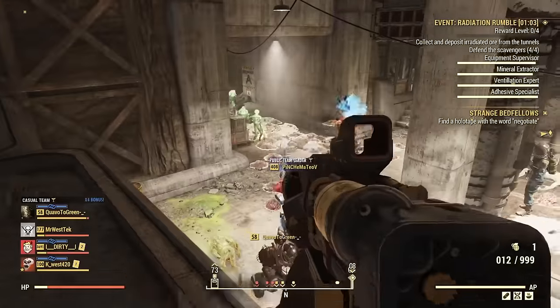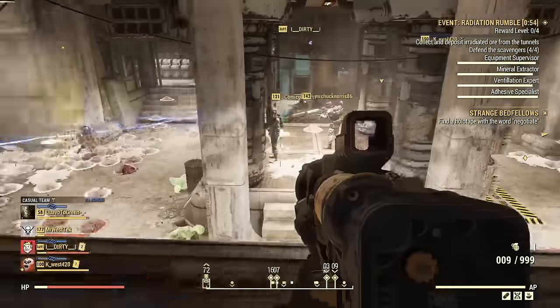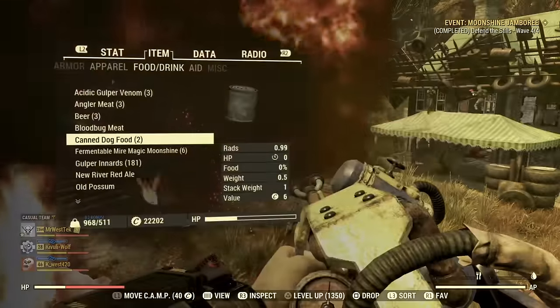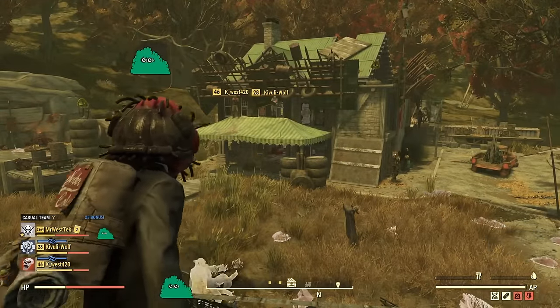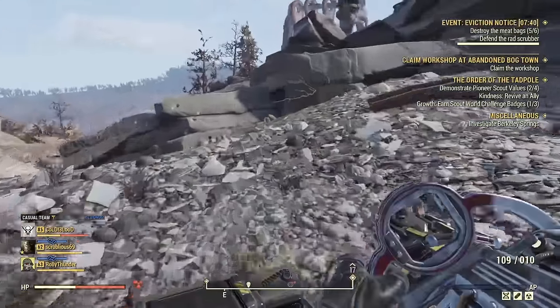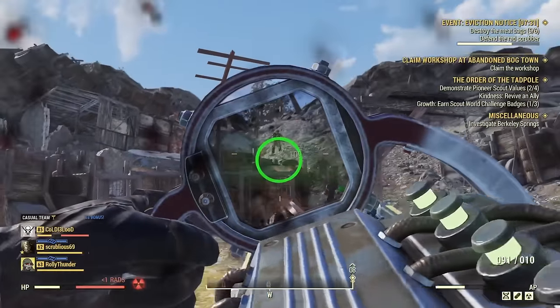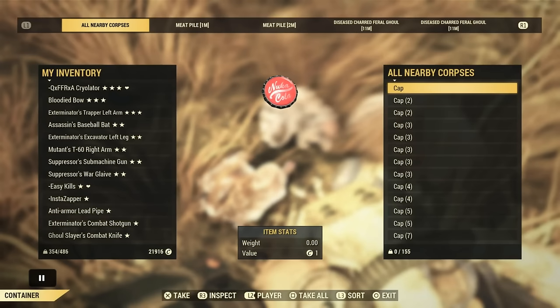For events, Radiation Rumble is great for picking up glowing blood, which sells for a lot of caps at train stations. Moonshine Jamboree and Eviction Notice are absolutely amazing for caps — Eviction Notice especially is great for legendary script, and it's currently double legendary script. Test Your Metal and the Lil' Gold Miner event can also net you two to three hundred caps. Highly recommend hitting these events whenever you see them.